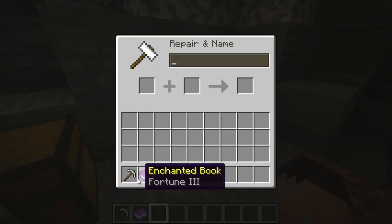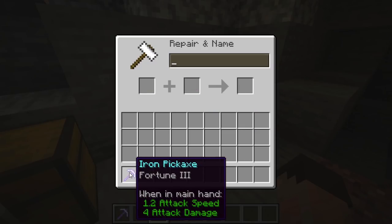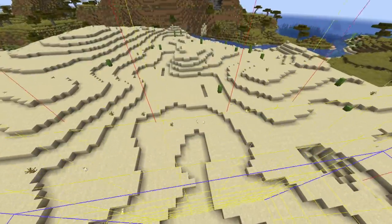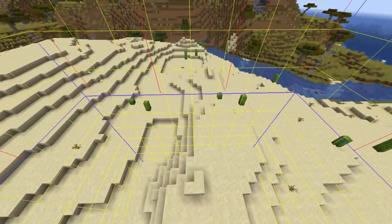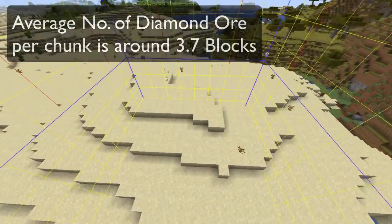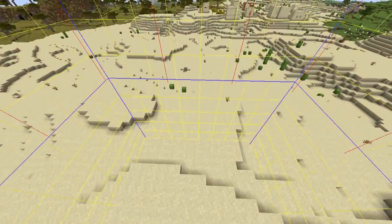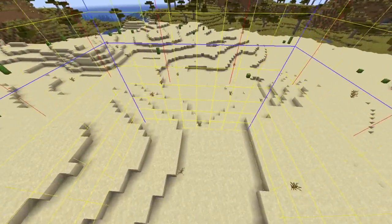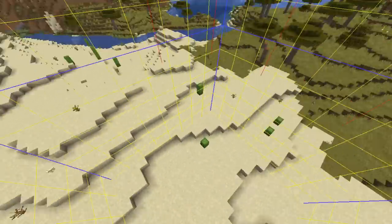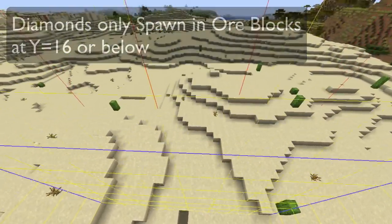Once you've got your Fortune 3 book, grab your pickaxe, grab your book, put it into an anvil and take out your beautiful Fortune 3 pickaxe. I've brought up the chunk borders by pressing F3 and G on the PC just to show you that diamonds are generated by chunk. One vein of diamond ore blocks should generate in each chunk with an average of 3.7 diamond ore blocks in it — obviously not 0.7 of a block, they'll be between 3 and 4 very often. However, because of the way structures grow and lava grows underground, you will find that some chunks will have no diamonds and others may have more. You will only ever find diamond ore blocks generated naturally underground from level 16 on the Y and below, and most commonly on level 12 to 5.